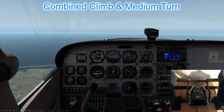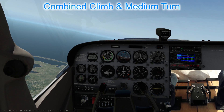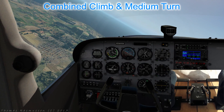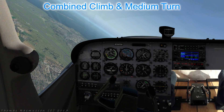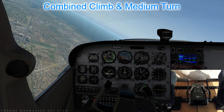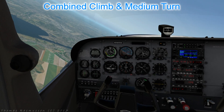Now that we are established in the climb, let's initiate a medium turn to the left — a little left rudder and aileron. Neutralize the rudder at a bank angle of 30 degrees and continue turning 360 degrees to the left. Keep the 30 degrees bank angle while climbing at VY and try to be as precise as possible. It's simply a combination of the two techniques. One caution: climbing and turning demands more from the aircraft aerodynamically, so be careful you don't fly too slow or turn too steep or you may stall the wing.